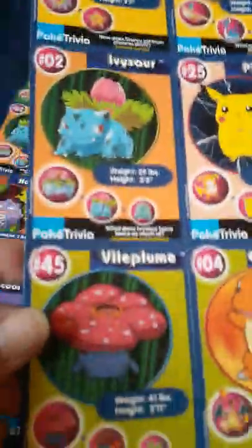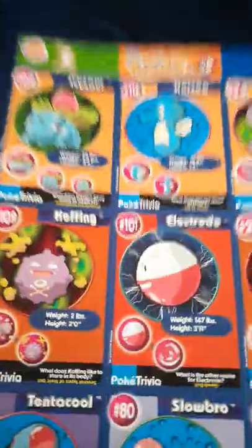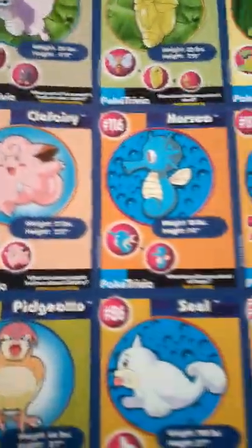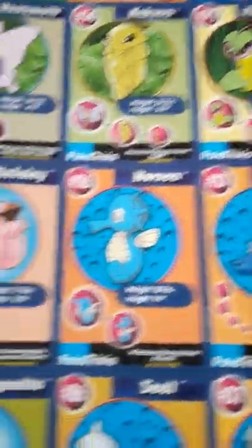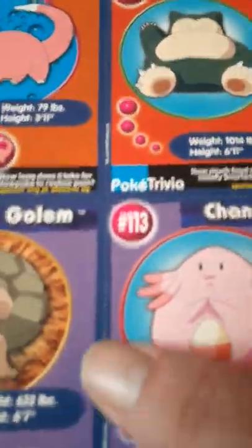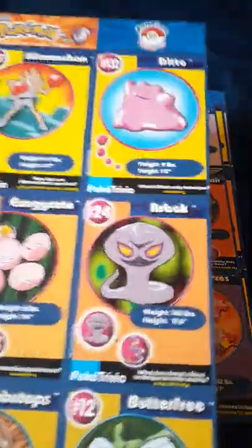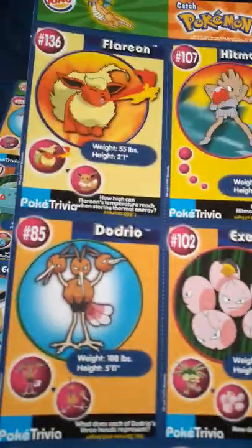Gengar, Pikachu, Vileplume, Charmander, another Pikachu. That's cool. I know the whole set's here. If I were to tear them off — I know Rusty, TCA Gaming, he graded some of these, I believe. He's bought a lot of the graded ones. I would say it's hard to get a ten, I would bet, because they've got the perforation right there — you're supposed to tear them or cut them with scissors or something. That would be difficult.